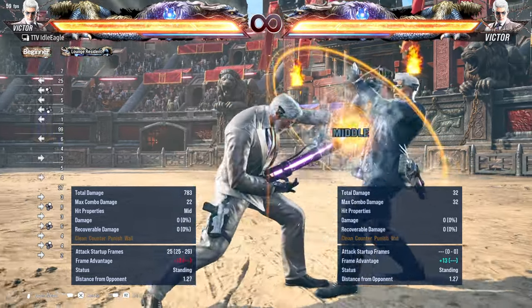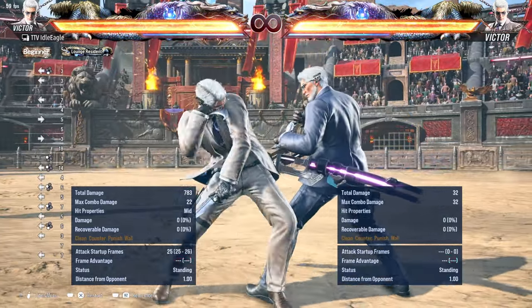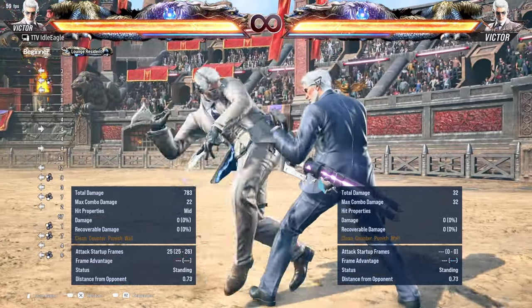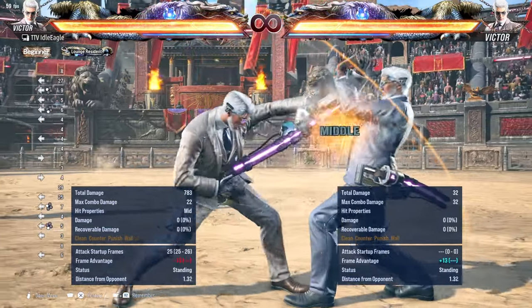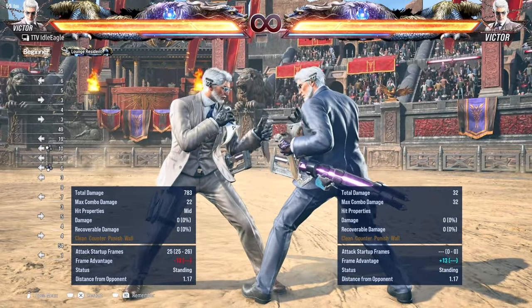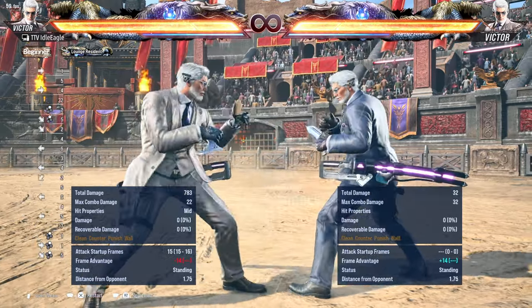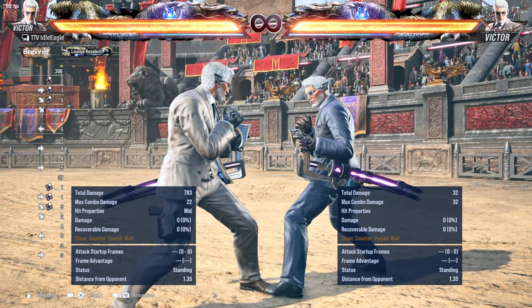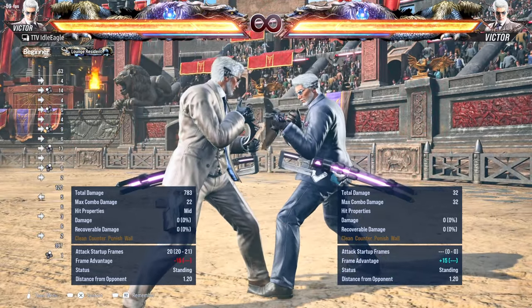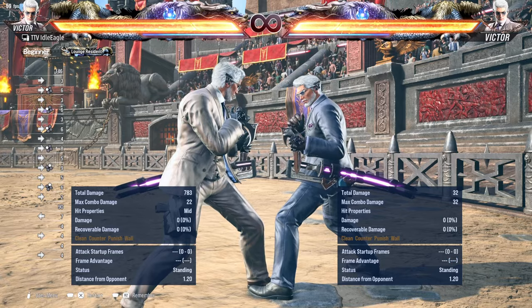Back-3-1: when he hits you with the handle of the sword, that's when you know it's minus 13 or more. Every time you see the handle of the sword hit you, it's at least minus 13 frames. He has another move like this which is minus 14 on block. Down-forward-2: a lot of Victors throw this out — it's minus 14, a really key move. Nearly all of these moves can be stepped. Forward-2-2-1-1: see the handle of the gun — minus 13 or more, actually minus 15 — and it's very telegraphed. Launch this.